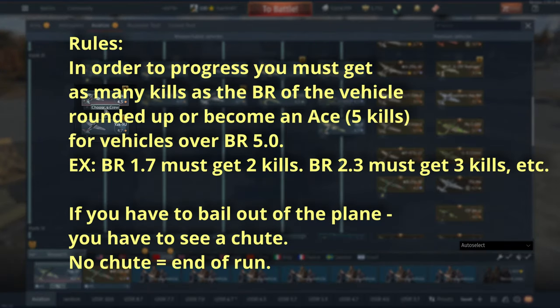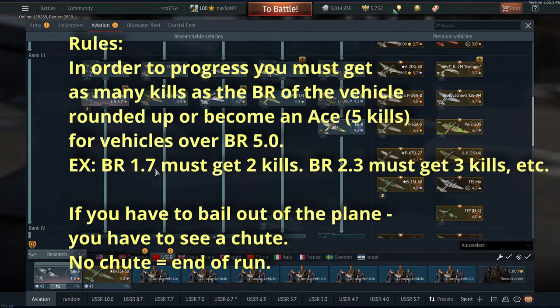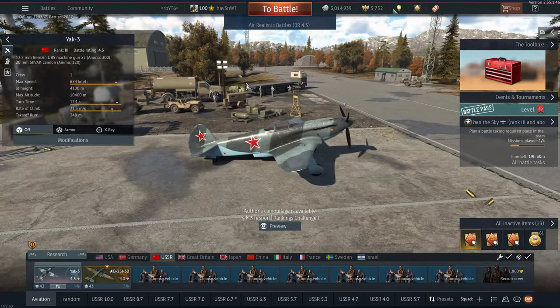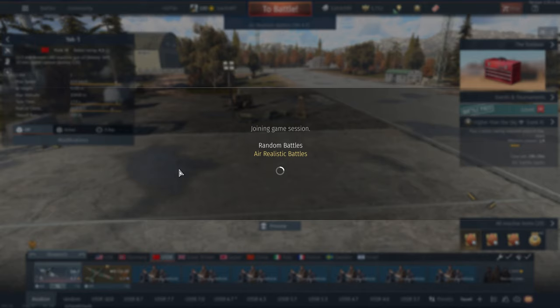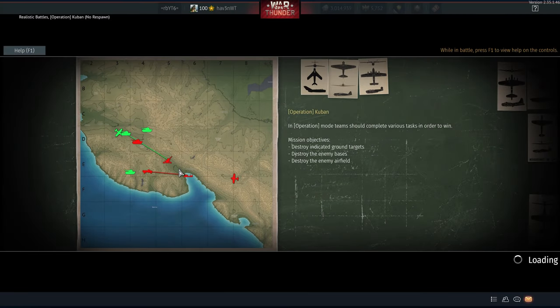We're moving on to what I would consider personally the best Yak of the entire Yak line: the Yak-3. There's the premium French version which is awesome — this thing, you have no excuses if you don't do well in it. The only thing you need is a little bit of trigger discipline, but it is insanely powerful. I would say it's better than the 109s, better arguably than a Zero, as it's more of a generalist, and that generalist quality is what makes it so strong.